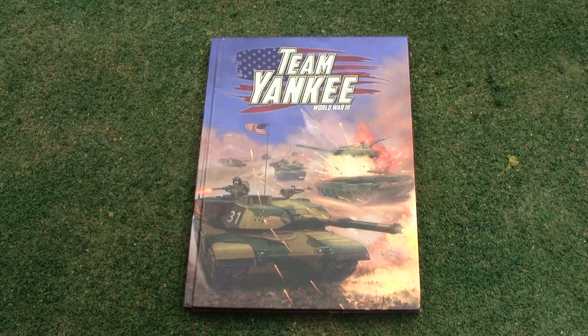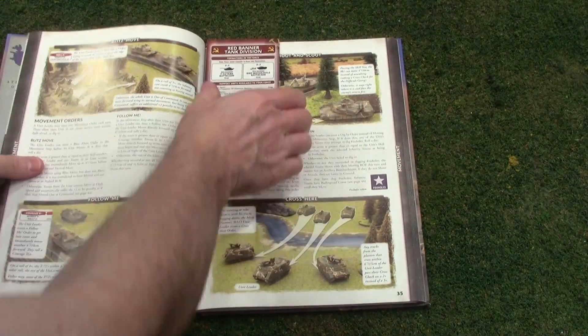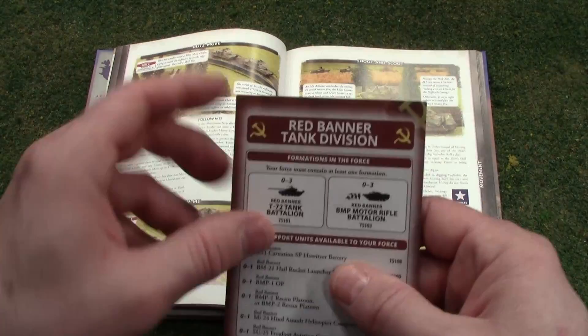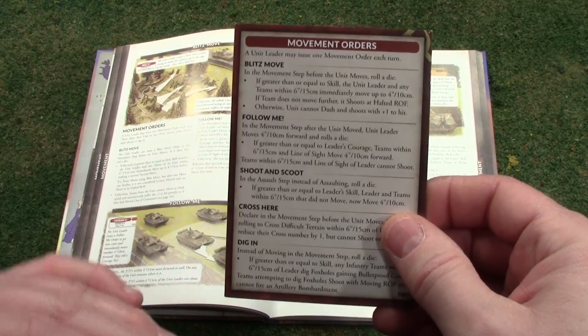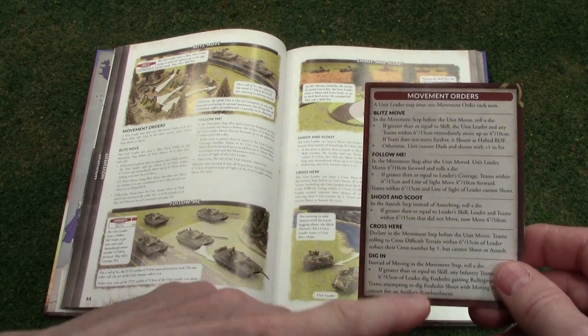In this next series of tutorials for Team Yankee, I'm going to talk about movement orders. There are a couple places you can find them — one is in the rulebook on pages 34 and 35, and there are five of them. Another place is your division card. On the back, it gives you a highlight of how each maneuver works, which is nice because you keep it on the table as a reminder.